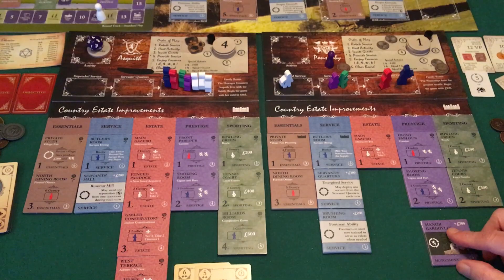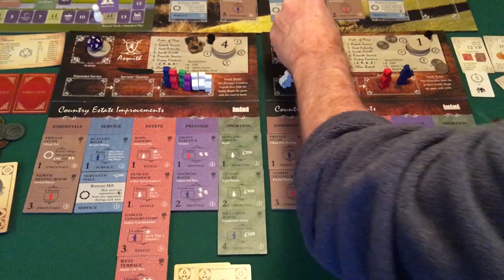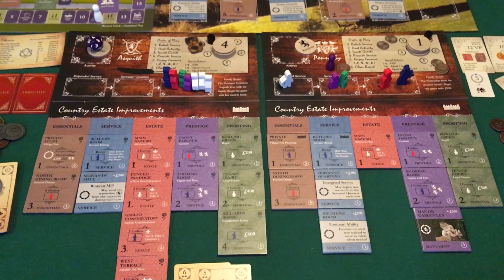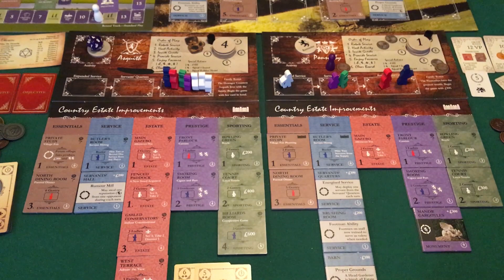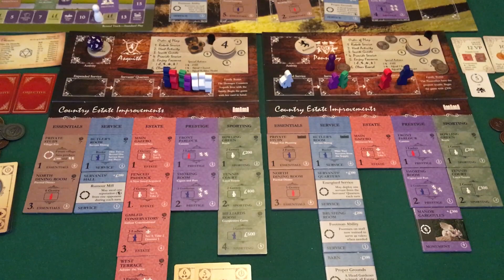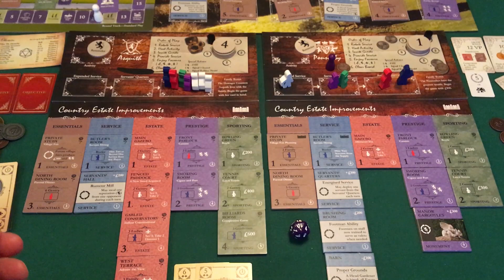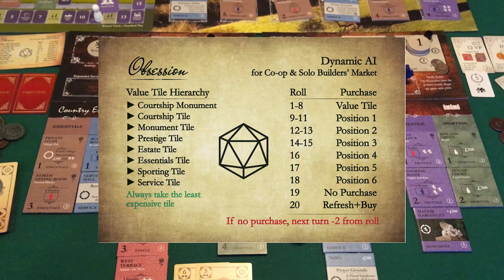I'm going to take 1,100 — take a reminder tile and 400, that's 1,500. Just in case service comes up, I'm going to smoke them on service. Slide that down, reach in and grab two more — music room. Can't steal my reputation. Position 10 is position 1 — they pick up a brushing room. Happy to give them a brushing room. Breakfast room. A couple of those out there.